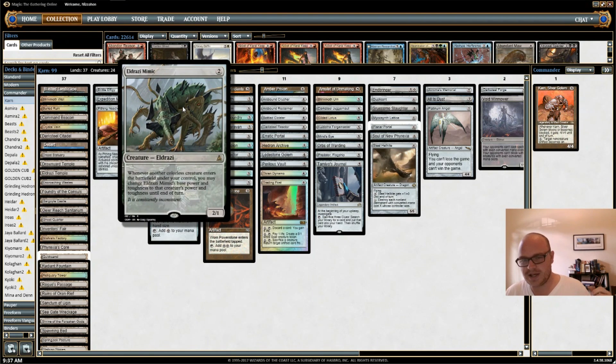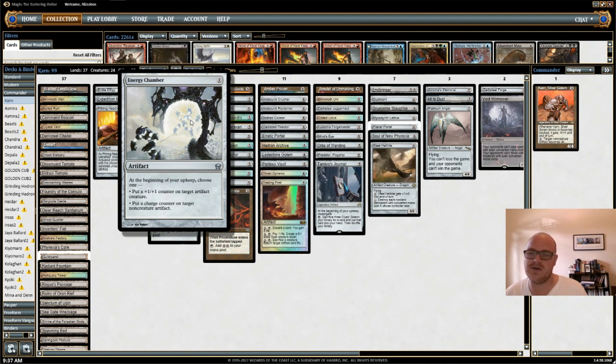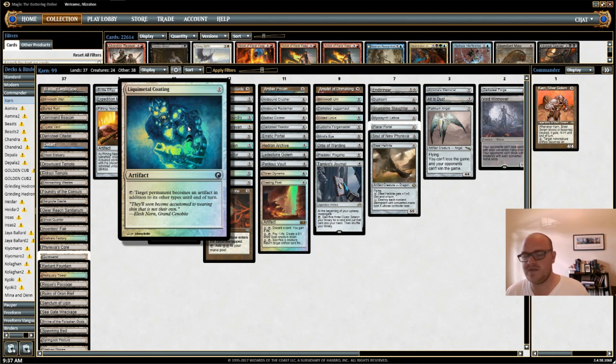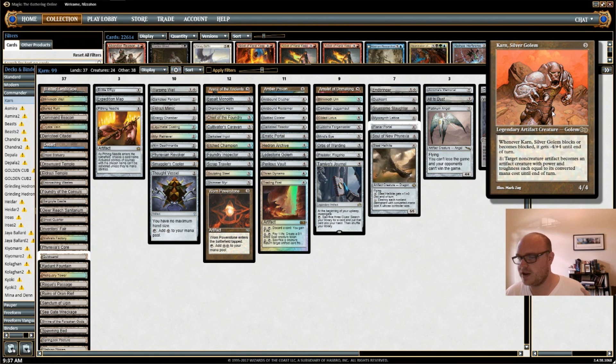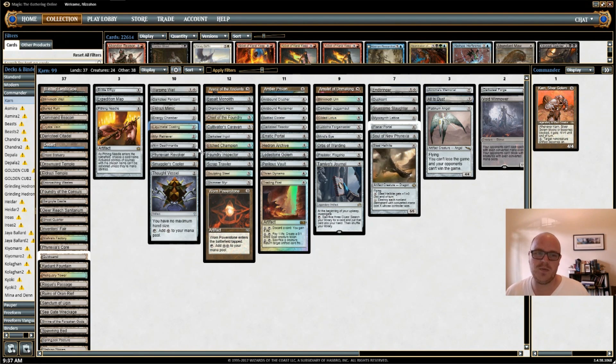I have Eldrazi Mimic — my deck is filled with artifact creatures and colorless creatures, and Eldrazi Mimic likes that. He becomes the size of them when they come into play, so he's a nice little beater. I have Energy Chamber, which I can use to put +1/+1 counters on my artifact creatures including Karn, or charge counters on my artifacts. Liquimetal Coating is one of the weirder things in this deck — it's worth noting that Karn says non-creature artifact becomes an artifact creature, and it doesn't have to be my own. So with Liquimetal Coating, I can turn my opponent's lands into artifacts and blow up a land every turn if Karn is in play.